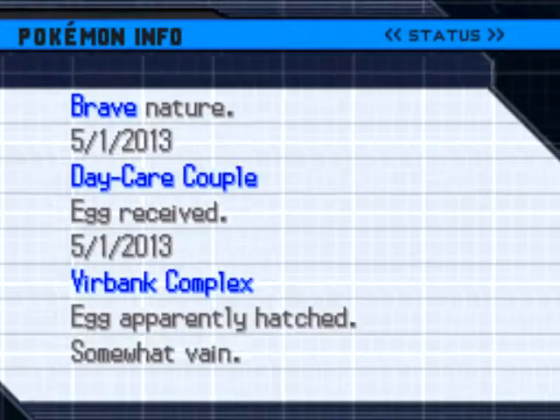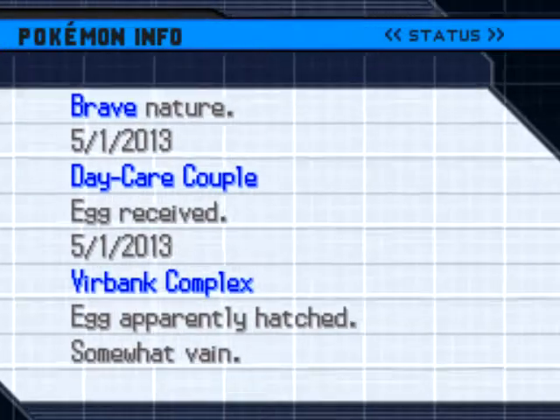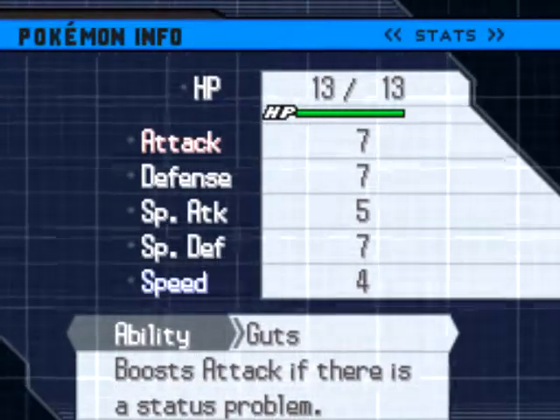I want to switch the Pokemon that is supposed to be up front to be EV trained so I can do the usual routines I use to get the HP EVs. The Pokemon I am going to be training does have Pokerus, even though you might not see it, but it is a Brave nature as you can see the stats, and the ability of Guts.